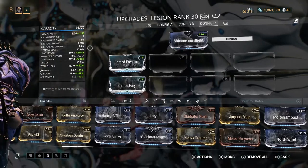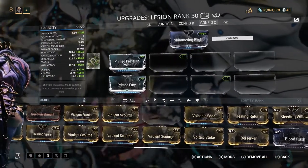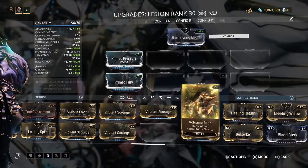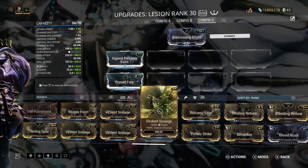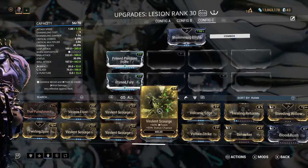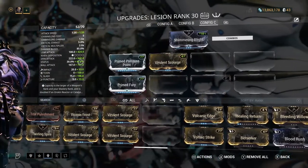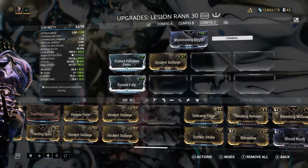You should honestly not put any crit mods on a status weapon, but if you do it should always be your secondary focus. You can apply mods that increase the status chance, which you absolutely want to do with an elemental weapon. The Virulent Scourge, Volcanic Edge, Voltaic Strike, and Vicious Frost mods are amazing because they not only add a status damage type but also increase the status chance at the same time. When I slot one in, my status chance goes from 30% to 48% — almost a 50% chance of proccing a status effect on every hit.